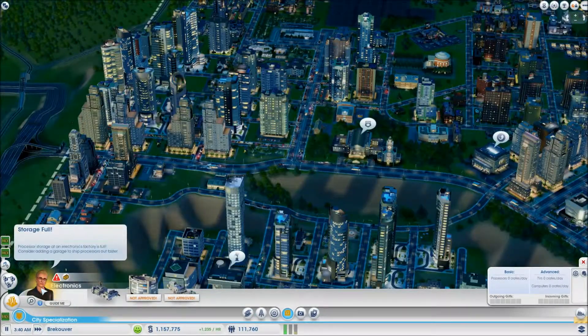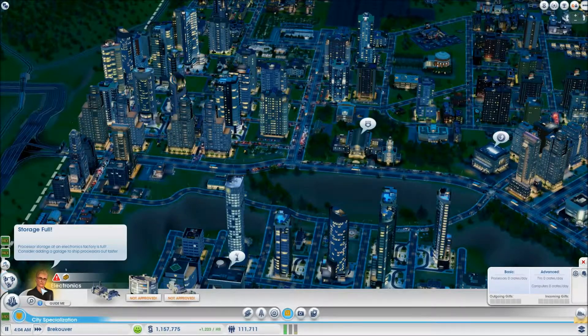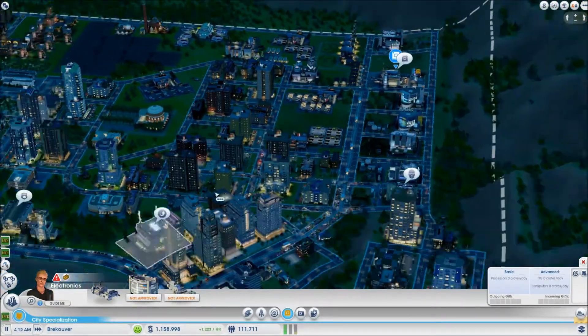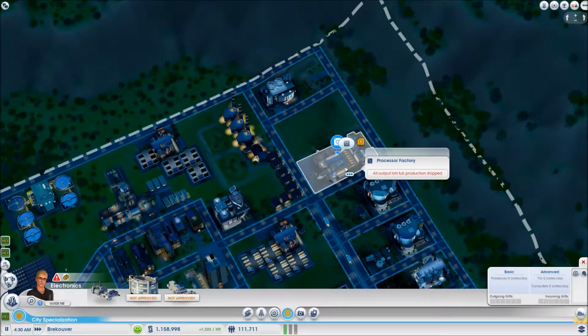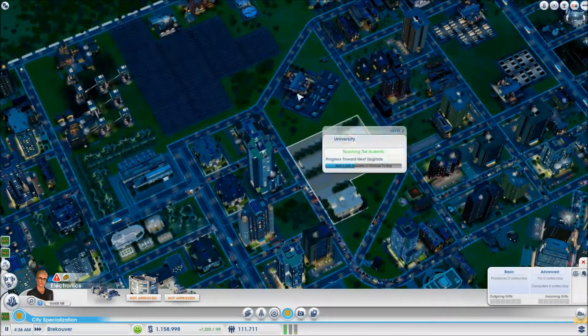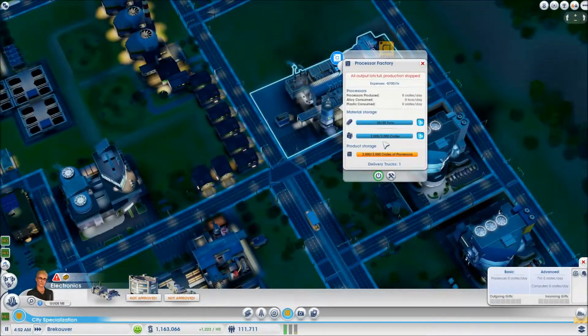Storage full for processors. Processor storage at the electronics factory is full - consider adding a garage to ship processors out faster. Where's the problem? Over here - the processor factory. We don't have a processor trade depot, do we?